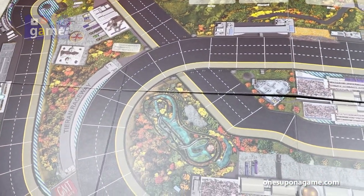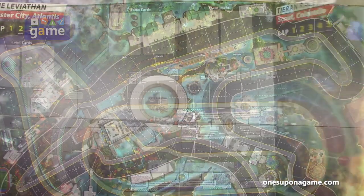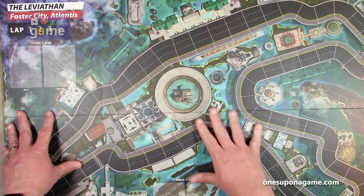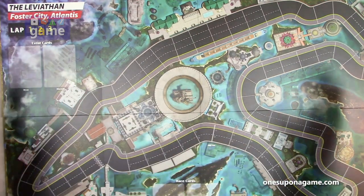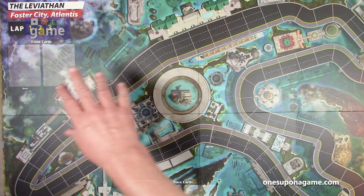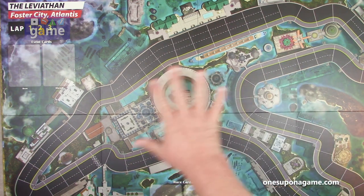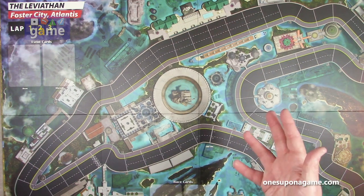These are eight-panel maps that go long, like all the other tracks — roughly four by two panels, 34 by 22 inches on the maps.